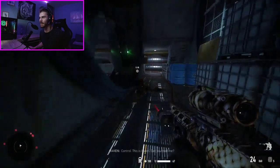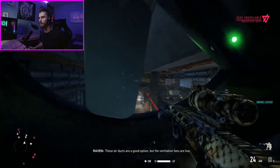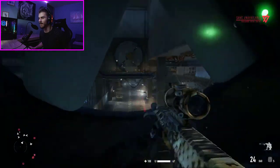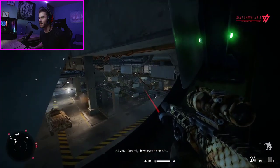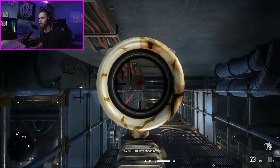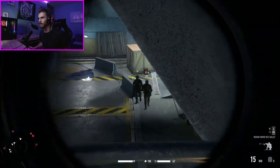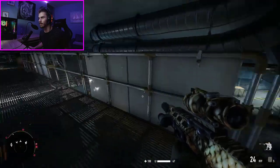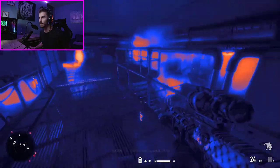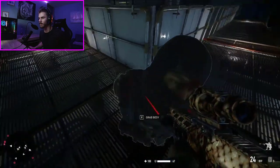Let's interrogate him — maybe he can tell me where the other guys are. He pointed them out and they're all tagged now. Perfect. But I didn't fully interrogate him because he was in the middle of dialogue. I have eyes on an APC — stay dark for as long as possible, find another route. That's a lot of enemies around here. I have a bad vantage point — the thermal isn't helping much. Sniper Ghost Warrior games are known for bugs.